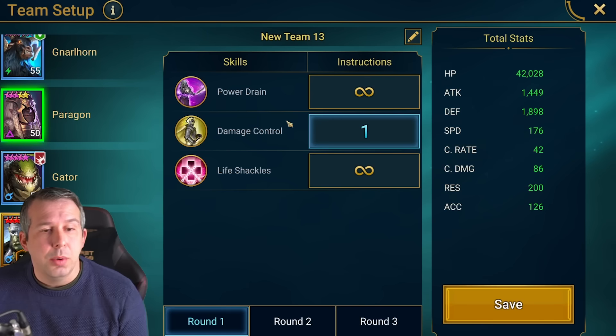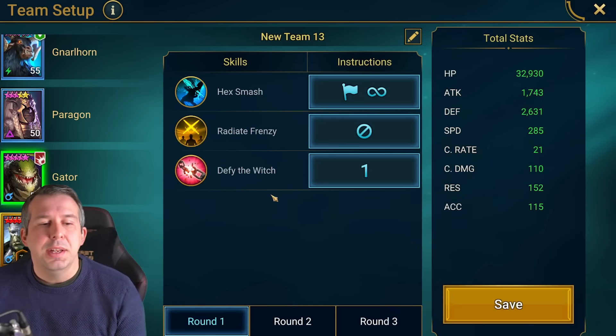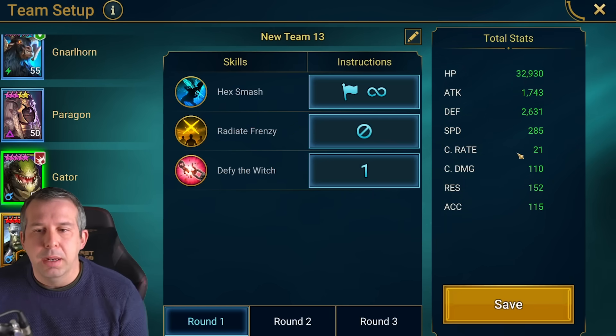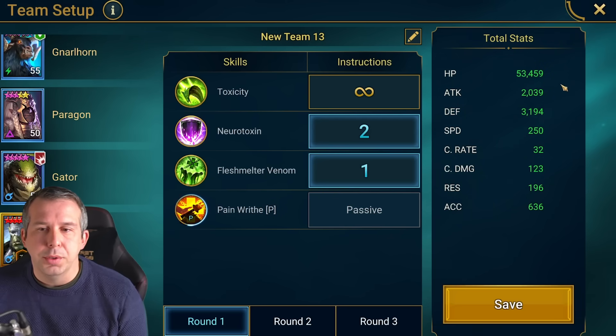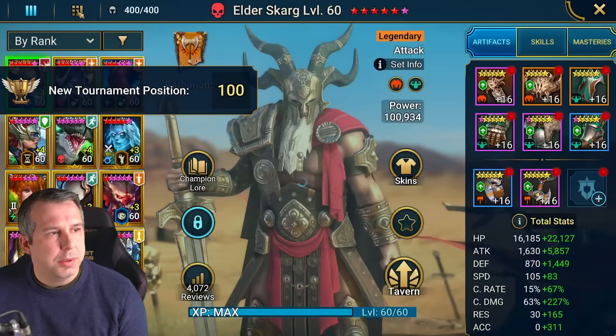Paragon is at 176 speed — pretty slow, just needs to use his A2 whenever it's up and he'll always put it on Nilhorn. Your cleanser needs to be on a three-turn cleanse: open with A1, then cleanse whenever available. 285 speed — this is probably the hardest build. He's level 50 for me; it's easier if he's six-star with a banner. Your two damage dealers are at 251 and 250 speed. If they land debuffs, you need over 600 accuracy — full perception gear.